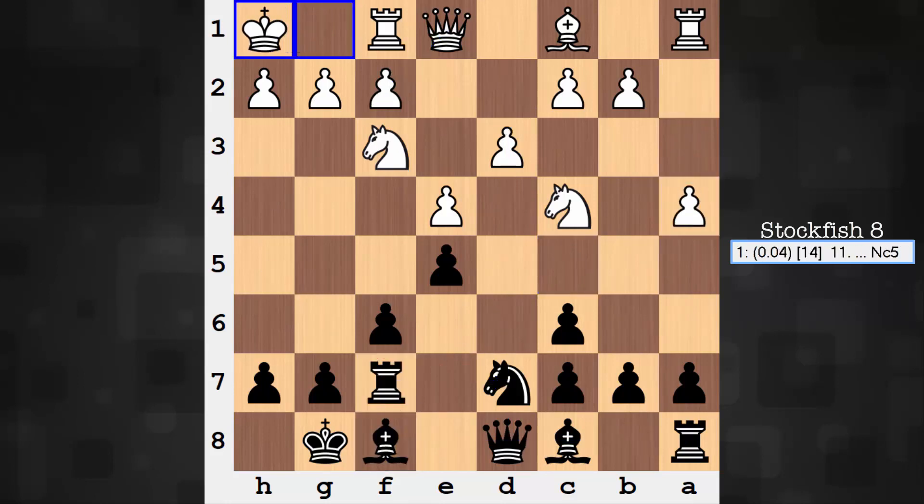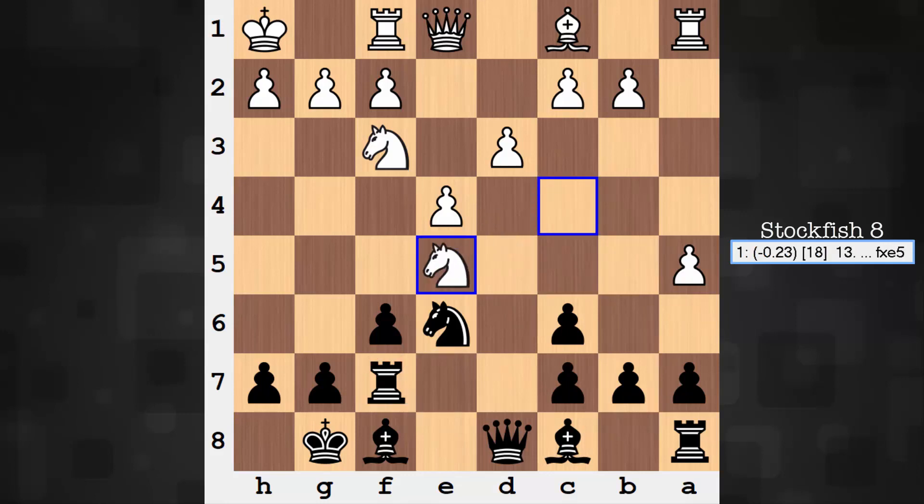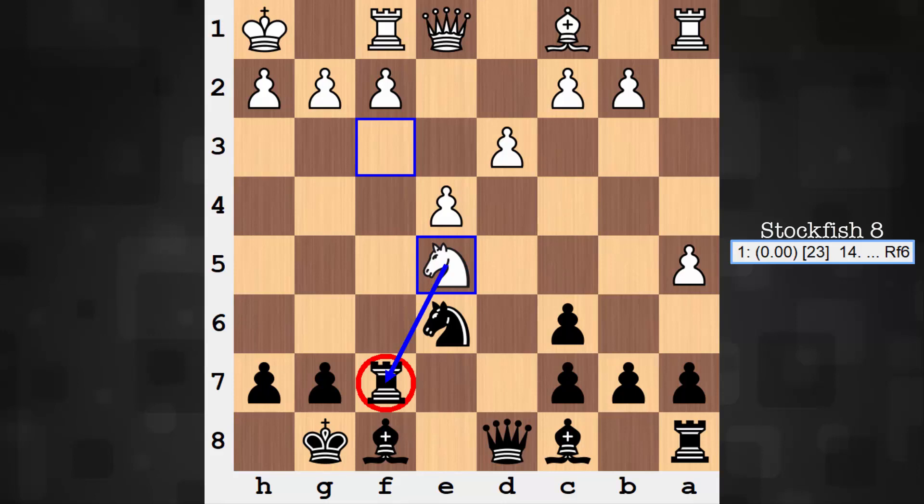Continuing: a4, bishop f8. White is getting off of this diagonal and wants to play f4, so the king in the corner is much more secure if you're going to play f4. Knight c5, a5, knight e6. And you know what? There might even be one other detail behind rook f7 — and I know this one's going to be really far out there, but I'm going to say it anyhow. Maybe it is to bait Stockfish into the following sacrifice. I don't know these things for certain — I'm just throwing them out there. Make what you want of them.